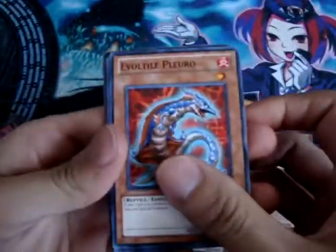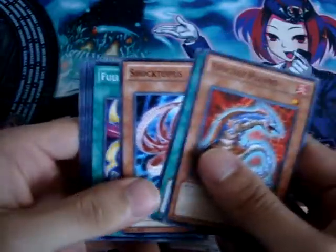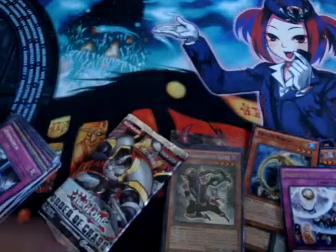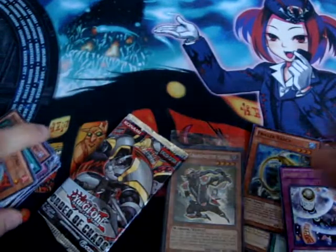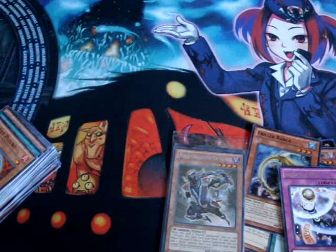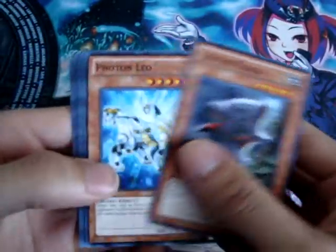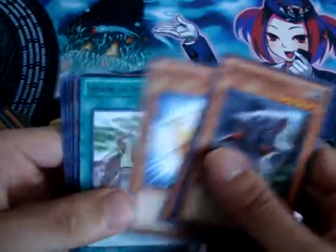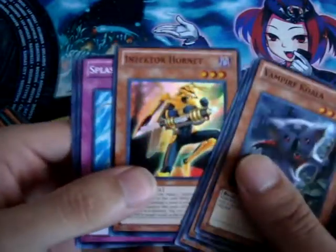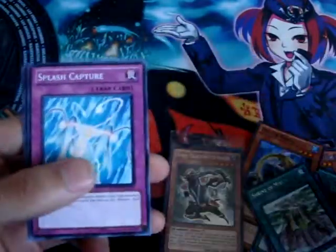In our Order of Chaos: Insector Orb, rare, Shrine of Mist Valley, and wow — Insector Hornet. Very good.